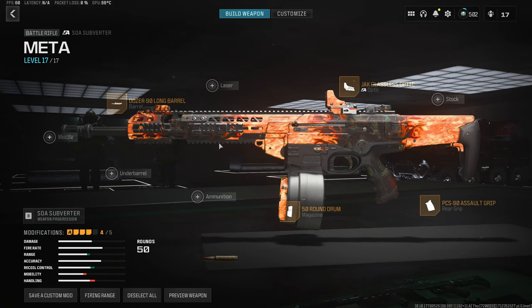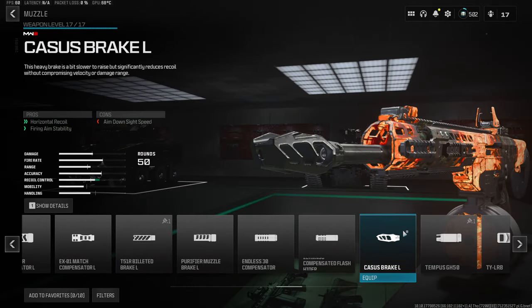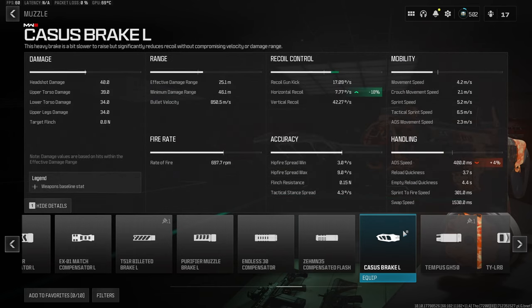For the 5th and final attachment, we want to throw a muzzle onto the build, and the one we want is the Cassus Break L. This is the best muzzle for horizontal recoil in Warzone 3. As you can see, we get an 18% decrease, which is super important for this build because most of the recoil on this weapon is horizontal — so this will allow us to focus more on pulling down on the right stick instead of left and right.